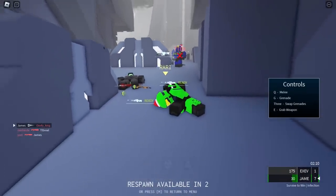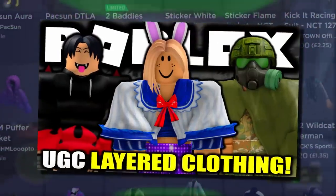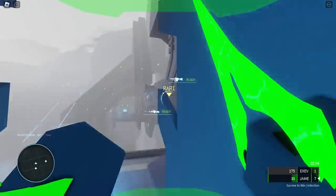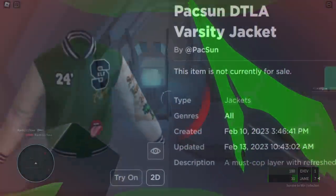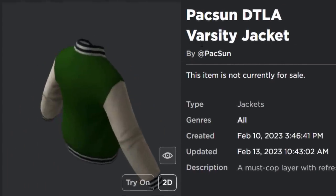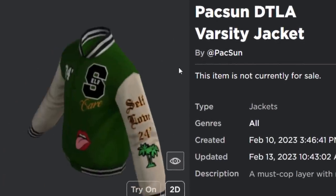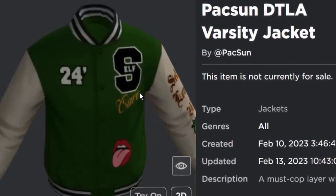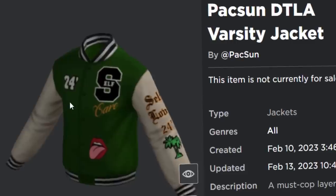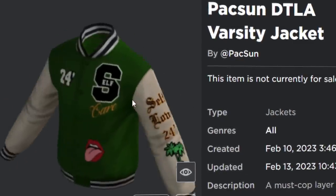Normally I wouldn't make videos on layered clothing prizes because they're kind of all the same and a bit boring. However, one of these prizes is kind of unique. So the first one is the PacSun DTLA varsity jacket — I've never heard of that before, bit of a strange name. It's just some green sort of high-schooler-looking jacket thing. I'm not really a fan of this if I'm being honest.